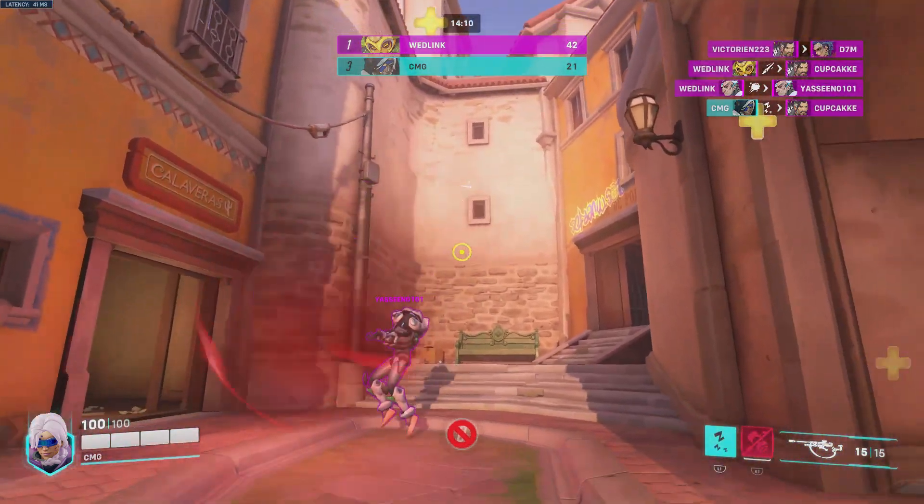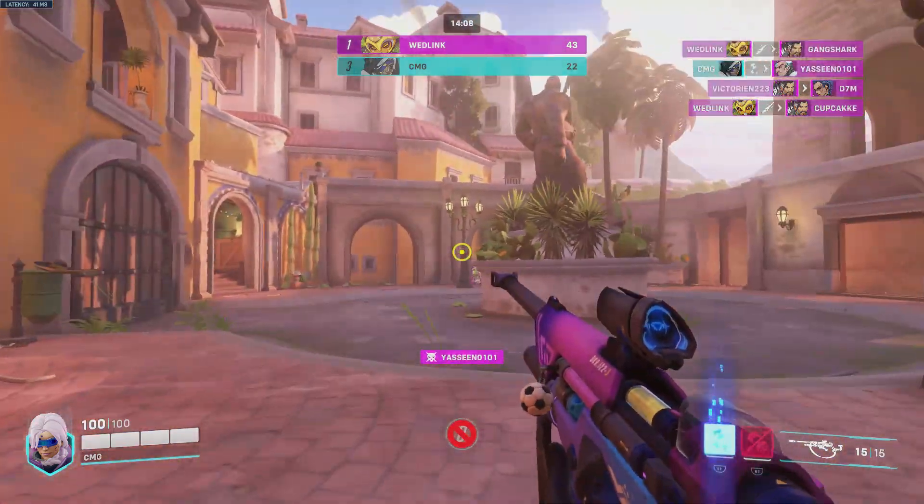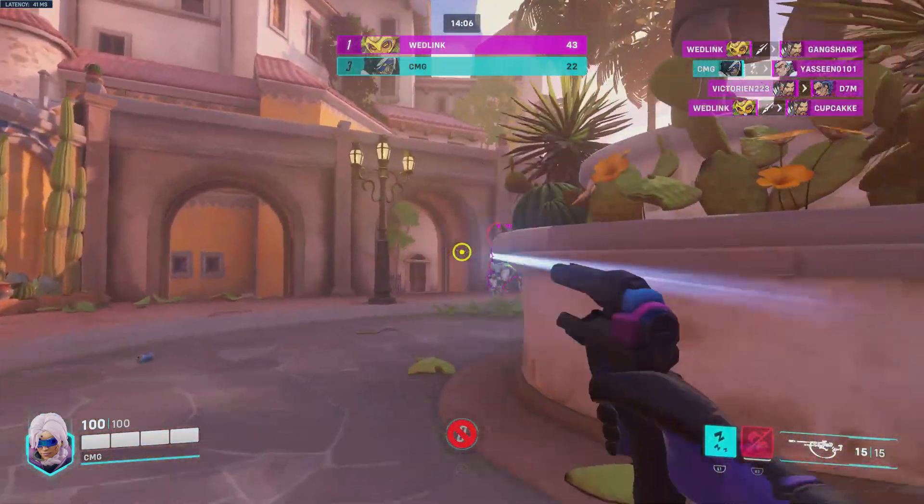Why is Sigma there? It's because of his accretion throw - I don't know why Sigma is there, but that explains the projectile characters.